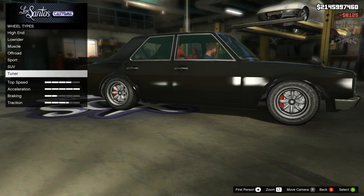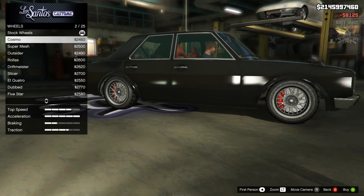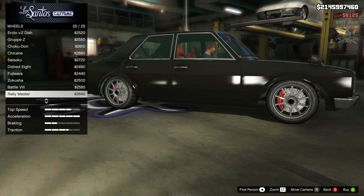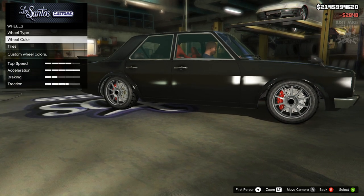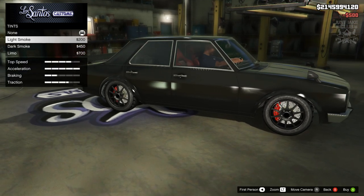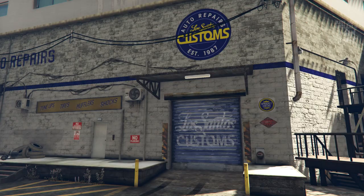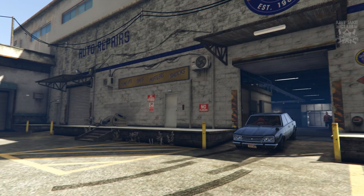For the wheels, I'm going with the tuner wheel type. After looking through the options I found the rally masters and they're very close to what we need, so I'm going with those. Wheel color is changing to carbon black. To finish off the build we're going to the windows and purchasing the light smoke window tint — it just looks badass.